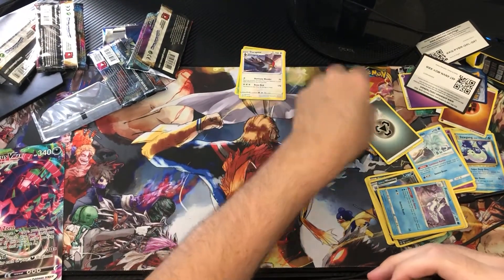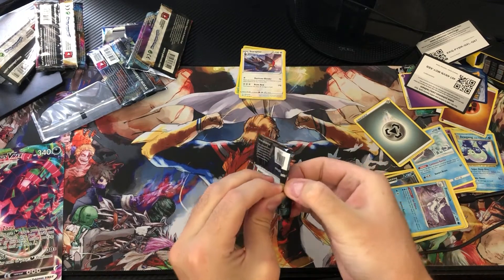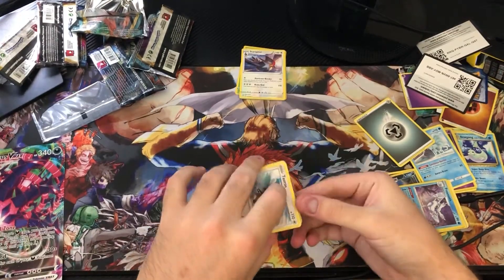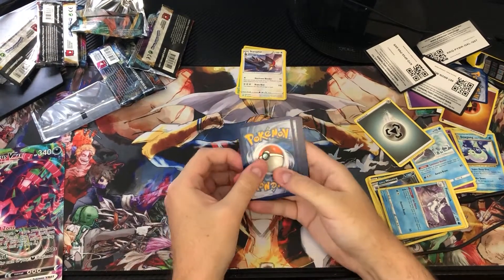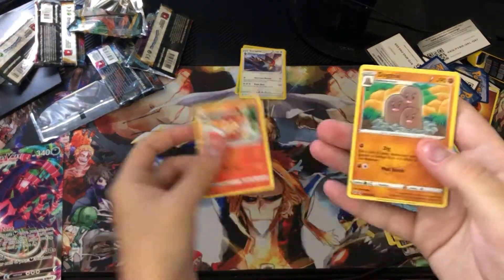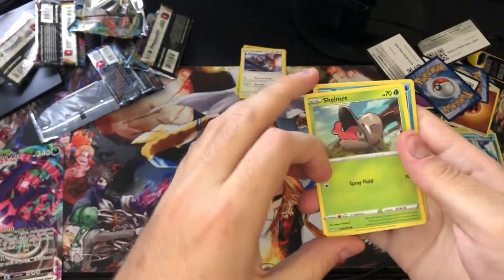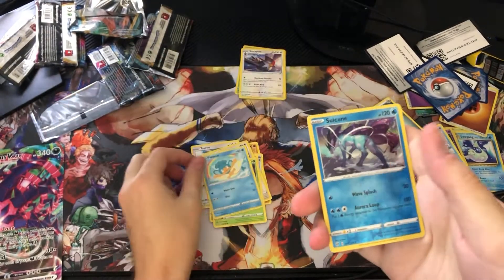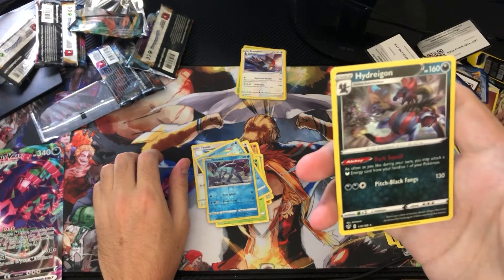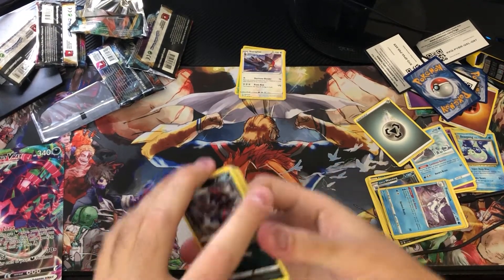Alright, our last Darkness Ablaze. My desk is looking a mess right now but that's all right. Code card — one, two, three to the front — Grass Energy. We've got Simisear, Dugtrio, Old Amber Fossil, Tauros, Diglett, Sawk, Shelmet, Panpour, a reverse Seaking, and Hydreigon — don't have him yet, so it's a good card to get. I wish it was a holo rare, but oh well.